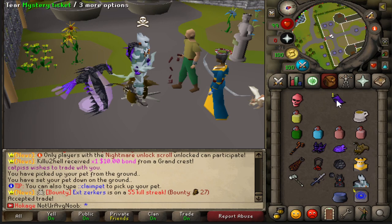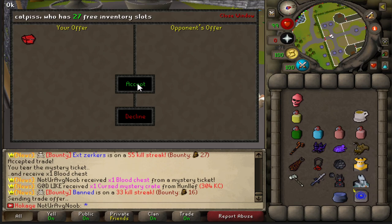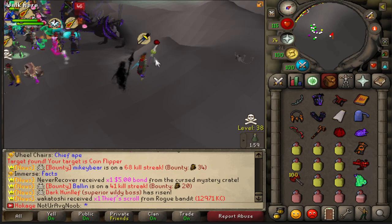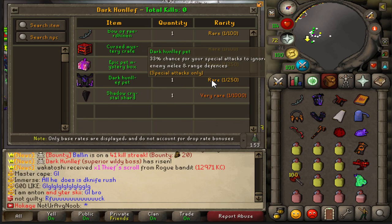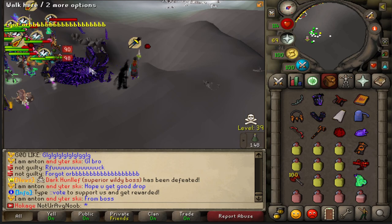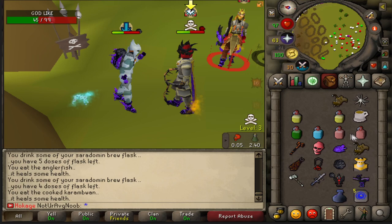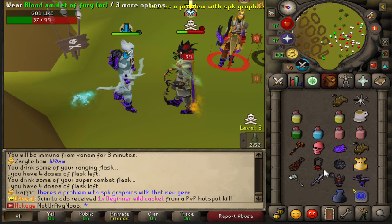Chess — that's not bad. There it is, there it is — the dark hunless! Wow it's going quick, it's going real quick. Wow, it has some cool drops — it's been defeated. We got blade of Saeldor. Unfortunately I dropped the limit break pet, so this guy is not going to be expecting another spec.